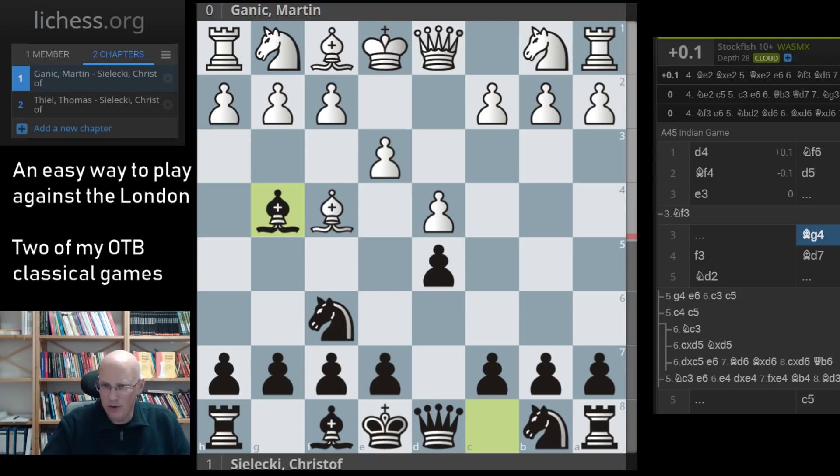I found some games by good players in the database and was surprised that this move is virtually unknown but actually quite good. The point is we are attacking the queen, and white needs to react immediately. This limits white's choices nicely, which is good if you want a surprise weapon without a huge chunk of theory to learn. The critical reply is f3.